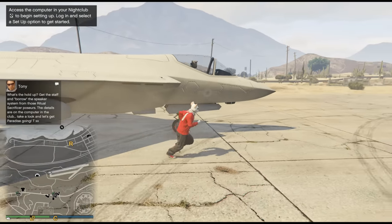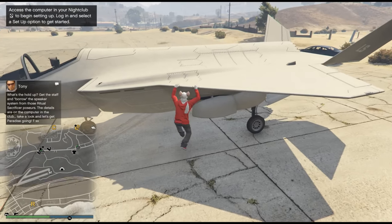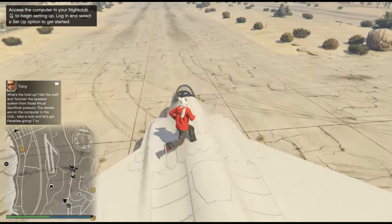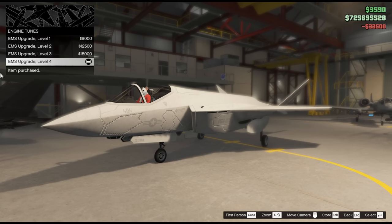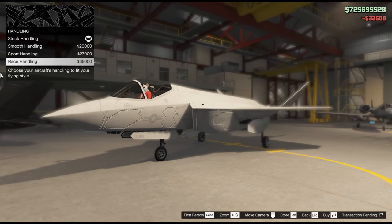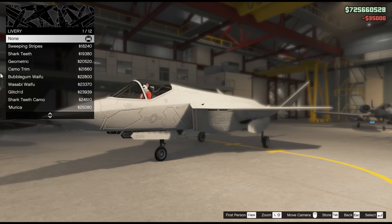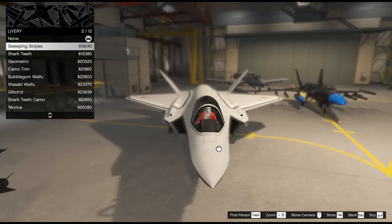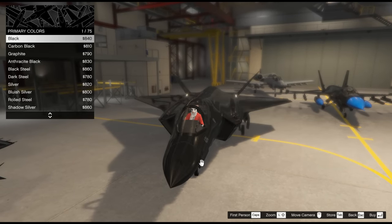There are so many things to say about this jet and personally I already made my own decision that maybe this buy doesn't worth this money. So let's go. As you can see there are not so many options to customize this aircraft — basically the main one is armor. Make sure to buy the level 5 armor to increase the bullet resistance, and basically that's it when it comes to customizing the aircraft.